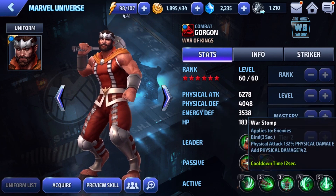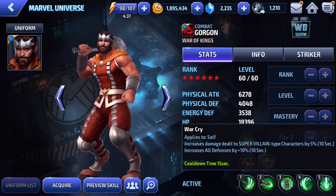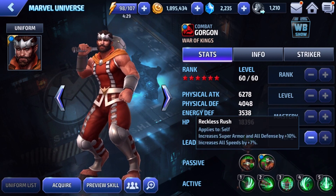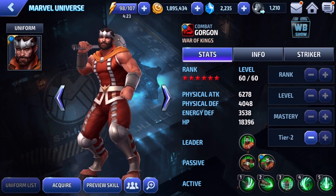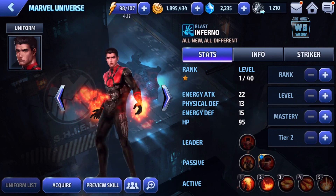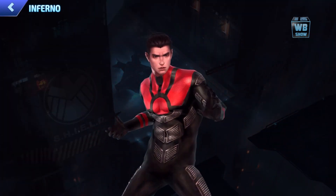Looking at Gorgon's skills: he has blind, decreased speed, increased damage dealt to super villain types, and a stun attack — which is nice. He also has super armor speed, increased skill damage by 20%, and bonus damage by 15%, so I'm guessing he'd be a relatively powerful character at tier two.